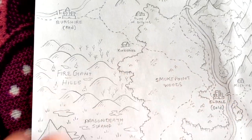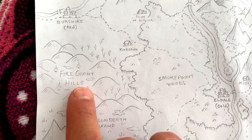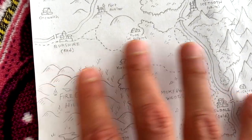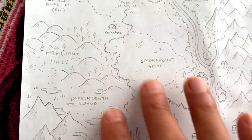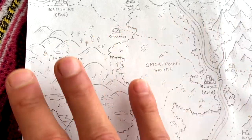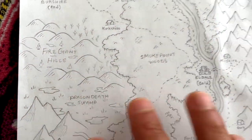The Fire Giant Hills are pretty self-explanatory — Fire Giants live there. It's an ancient collapsed volcano, with the hills forming the old rim. In the center there are still fiery spouts and little pools of lava. When winds blow from the west, it scorches the trees — this is why it's called Smoke Point Woods. The elder trees barely survive the heat and fire, leaves coming up only to be burned by the next wind, so the smoke drifts over to the Smoke Point Woods. It's a creepy, barely-holding-on dead forest.